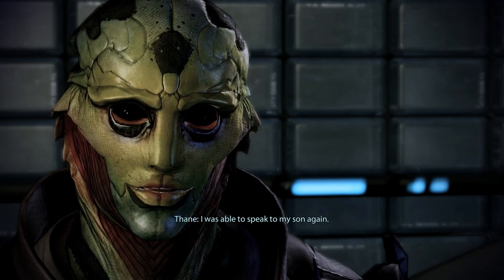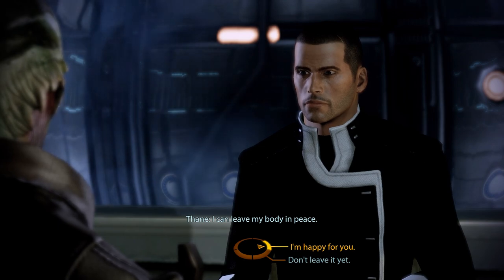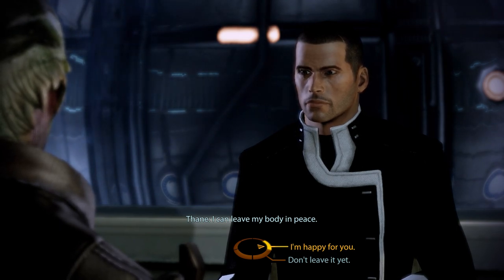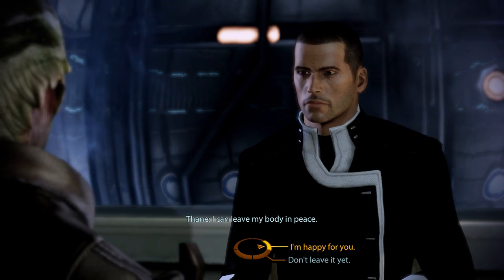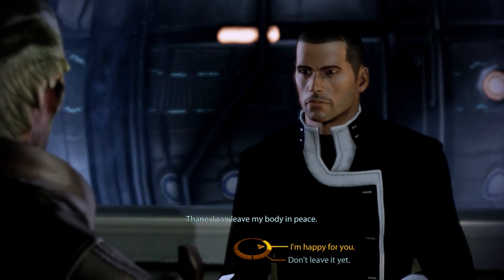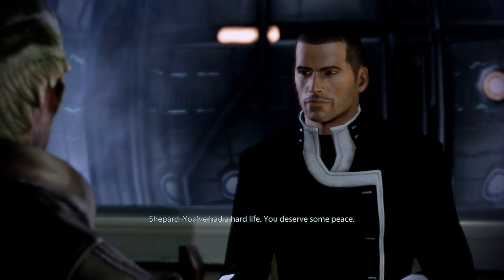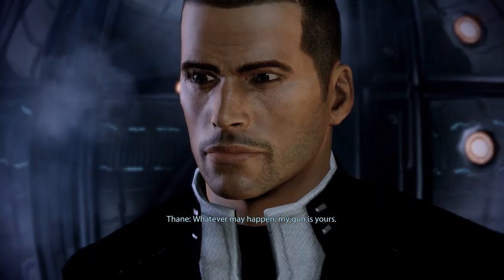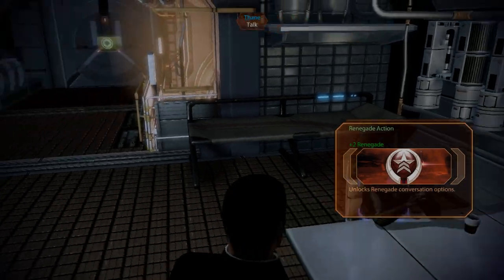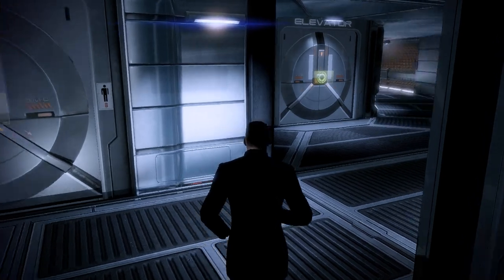'I was able to speak to my son again. I can leave my body in peace.' For the final dialogue choice, we'll grab two Paragon Points by telling Thane we're happy for him, showing our full support as his commander. 'You've had a hard life. You deserve some peace.' 'Whatever may happen, my gun is yours.' And that's one conversation down, two more to go, and we will continue just like last time with Samara.